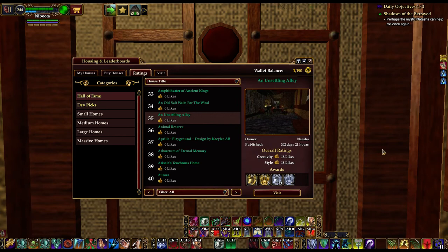Hello, NabudaBloodyEyes here on the Antonia Bell server, and I am standing in Naesha — N-A-E-S-H-A. Naesha's An Unsettling Alley in the Hall of Fame category, and it is on the Freeport side of the game.